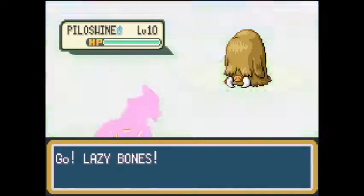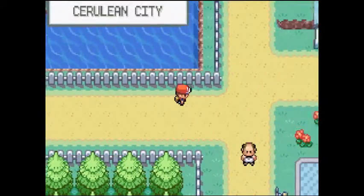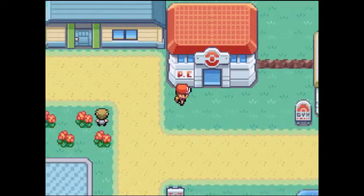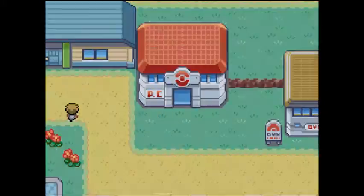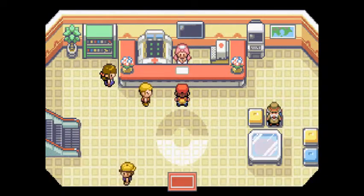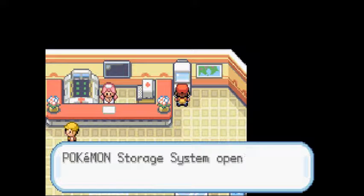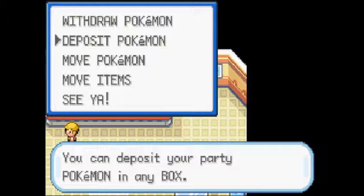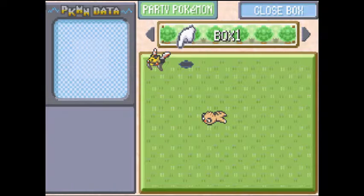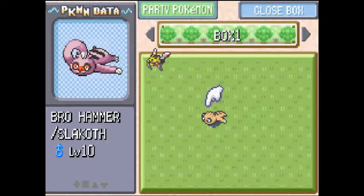Now let's get out of this grass. Vigoroth is our new buddy. So we're going to go into the Pokemon Center, going to heal up. And I'm going to show you guys a little something cool that happened to me while I was grinding — I also recorded a video for it, there'll be a link in the description below. But I ran into this Slakoth that just happened to be Shiny. I named him Brohammer and caught him.